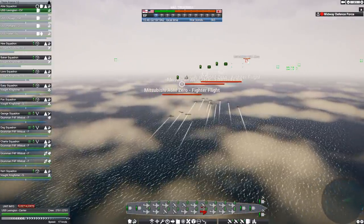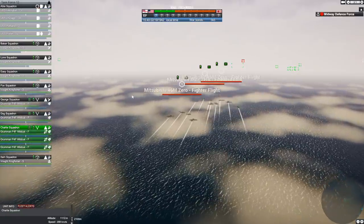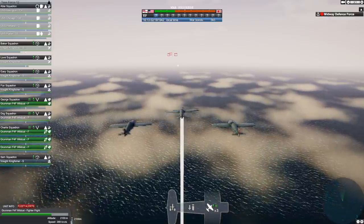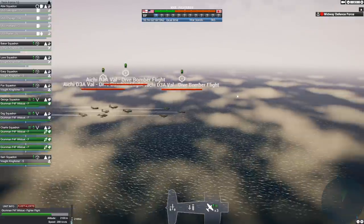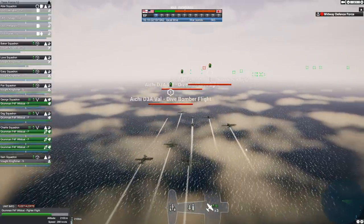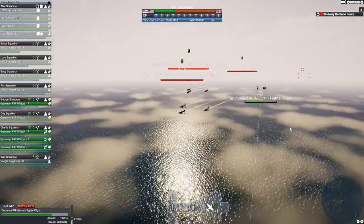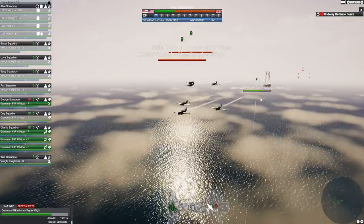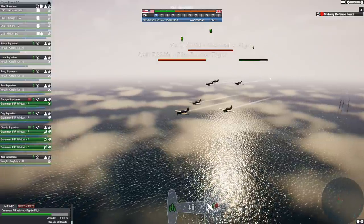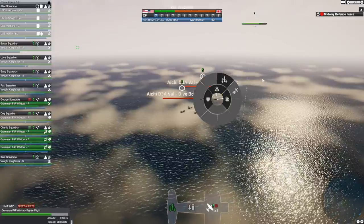Japanese zeros are supposed to be pretty good, so we have to be super careful. I don't want to go at them with equal numbers because I don't think that's a recipe for success. I've got a small group of fighters that looks like they'll be able to intercept some of these vals. There's quite a bunch of them — I think these dive bombers are headed toward Midway. There's at least two carriers out there; I haven't spotted them yet, but given the sheer number of aircraft, there's got to be at least two.